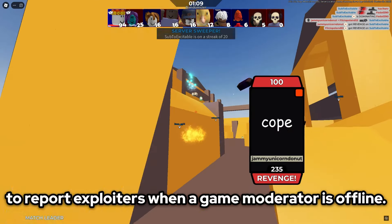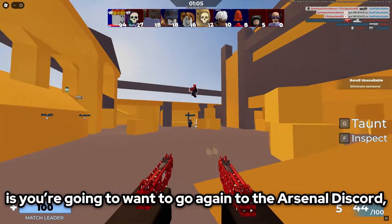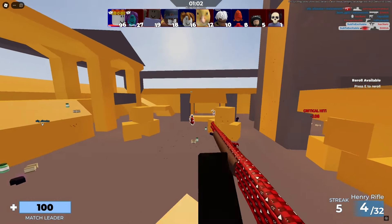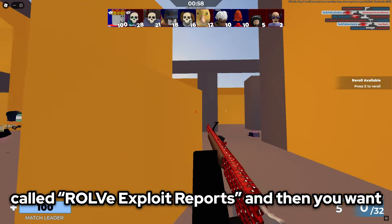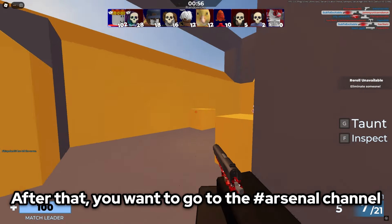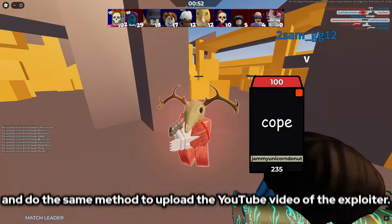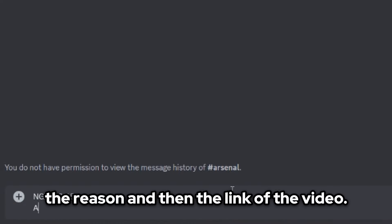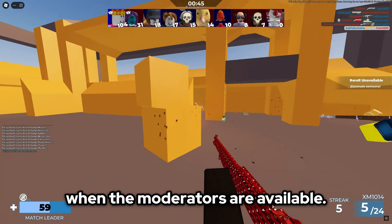Now I'm going to show you the method to report exploiters when a game moderator is offline. Go to the Arsenal Discord, but this time go to the channel that says report exploiters. You're then going to join the Discord called rolvexploitreports and verify yourself. After that, go to the hashtag Arsenal channel and do the same method to upload your YouTube video of the exploiter. Then put the exploiter's username, the reason, and the link of the video. Send it in the channel and it will be dealt with when the moderators are available.